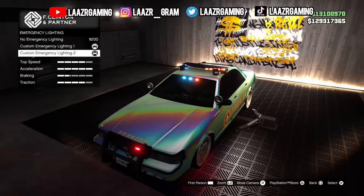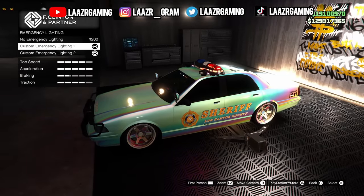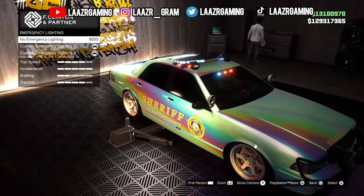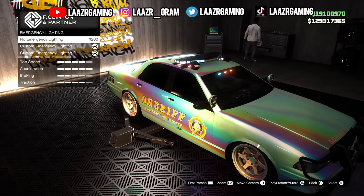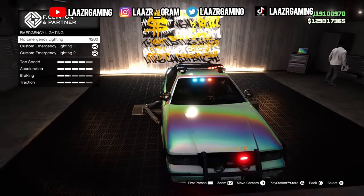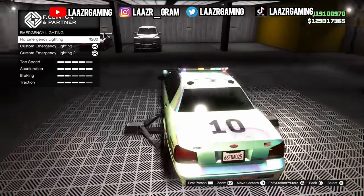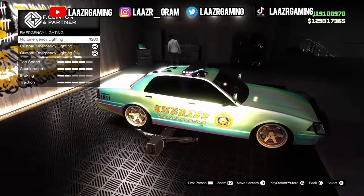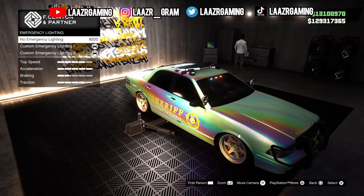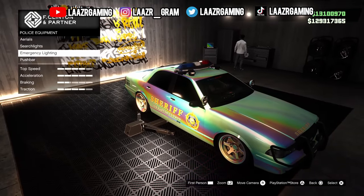To unlock this secret police light bar, you'll need to own an auto shop in the game. Don't worry if you don't own one — you can join my Discord server, linked as a pinned comment below. We've got tons of active players always up for helping each other out, trading cars, or sharing outfits and paint jobs.